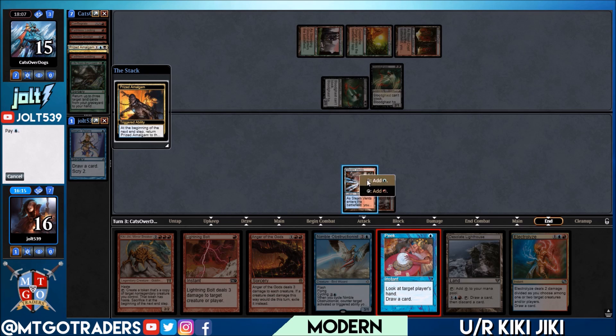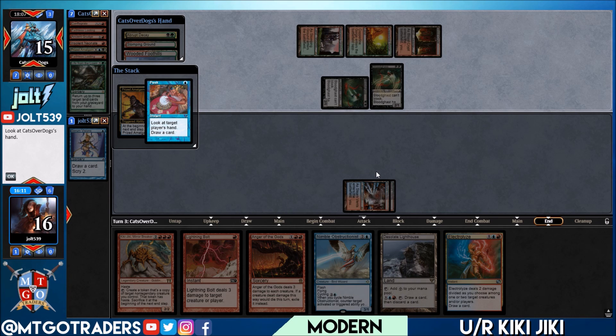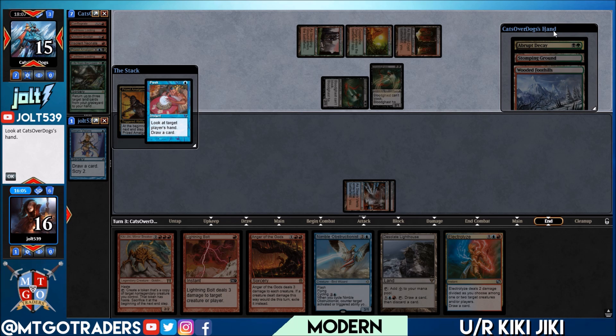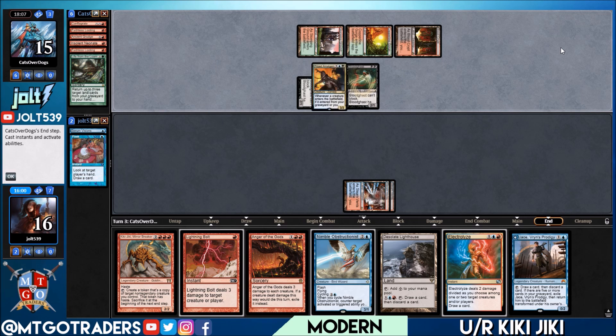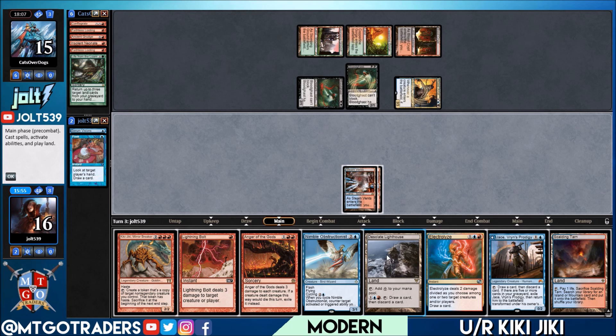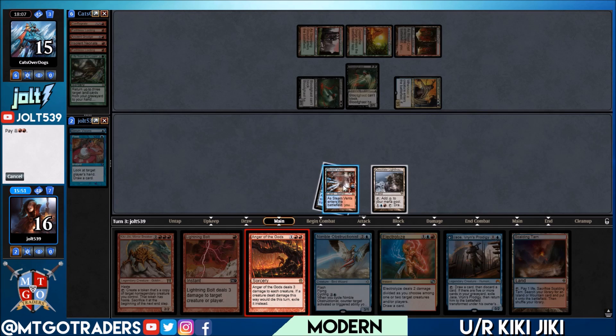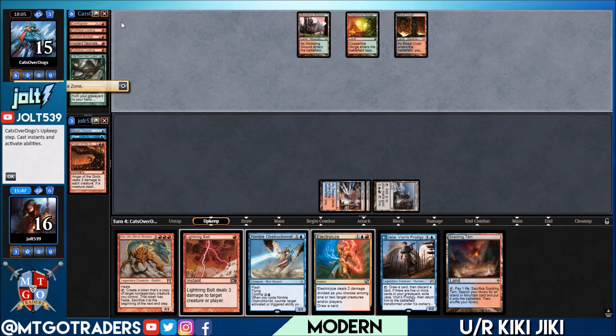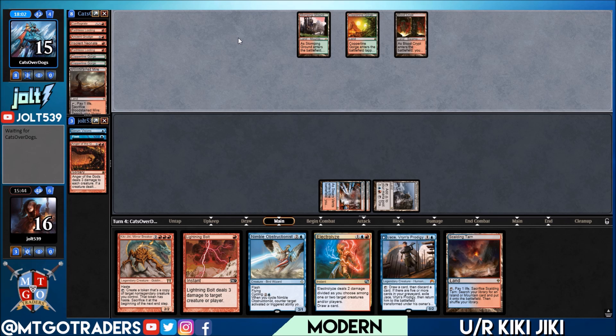Let's go ahead and Peek at our opponent's hand — Abrupt Decay, Stomp, and Wooded Foothills. Draw into Jace. It's going to bring back the Prized Amalgam. Let's go for Anger of the Gods — get down the Desolate Lighthouse and go for Anger of the Gods. Get rid of everybody and pass the turn. They don't have much of a graveyard going; they do have Life from the Loam as their dredge option and just hit a bunch of lands. They have Stomping Ground and Wooded Foothills in hand, and Abrupt Decay.